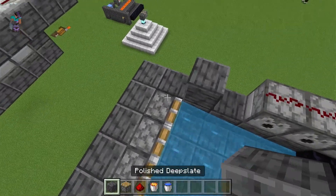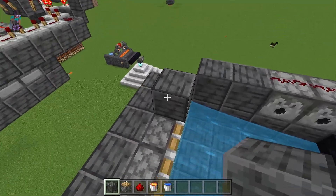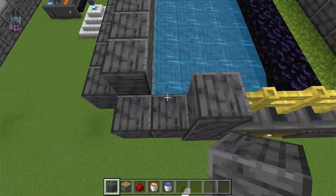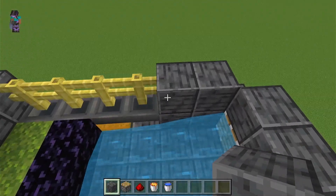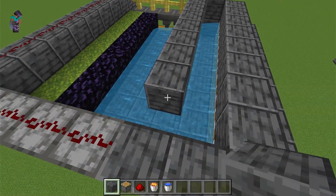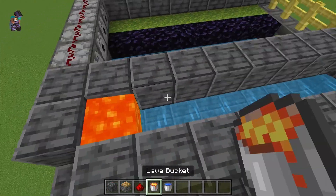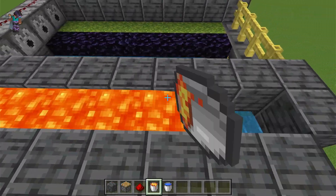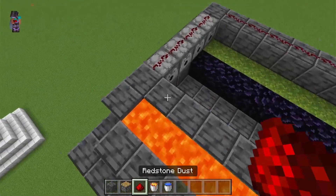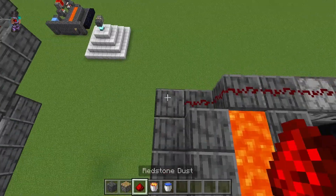Then we will put water within the pistons, which is a bedrock-only feature. Then we will surround and make a chamber for the lava, place the lava evenly through — though it doesn't actually need to be even — and then just place redstone dust like so.